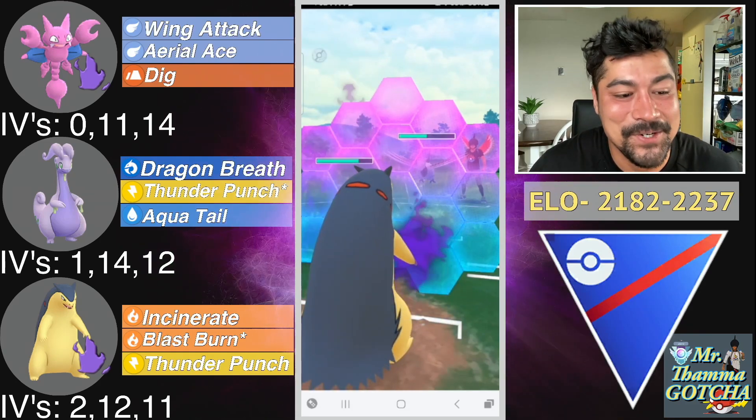Gligar into a Charjabug — just going to farm up some energy here. X-Scissor and Discharge are both resisted, so there's no reason to shield any of that. Throw one and then the Dig — this Dig is going to put them very, very low. If they shield it, I can over-farm a ton of energy since another X-Scissor isn't going to threaten my Gligar. Just want to save shields for my Typhlosion. Get the farm down — surprisingly they don't get to another move. Made a mistake and threw my Aerial Ace instead of Dig. Definitely want to throw the Dig, especially against this Umbreon which is super bulky.